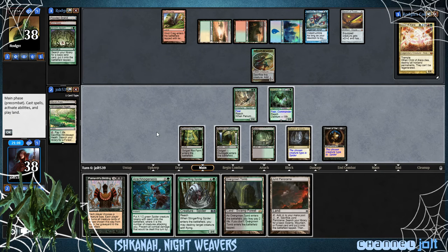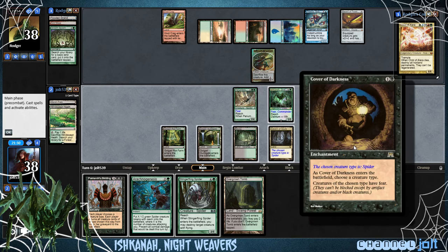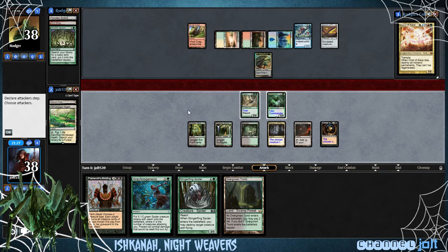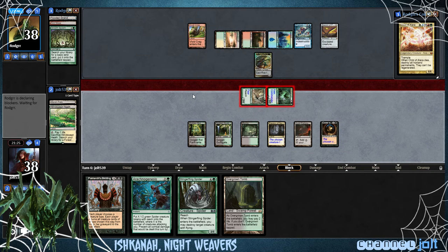He's tapped out, so we may go ahead and come in hot with the team. Let's get down Jund Panorama. And plus they have fear, so we're going to swing in right now — we're not above some combat damage. We're coming in for five right now, dropping him down to 33.